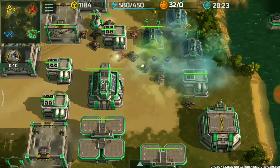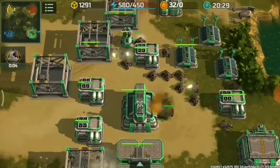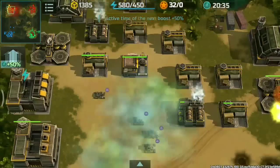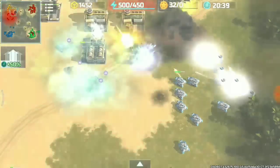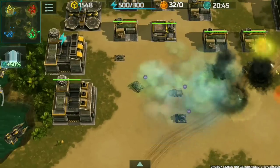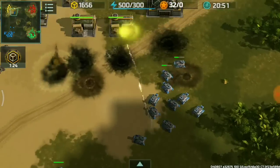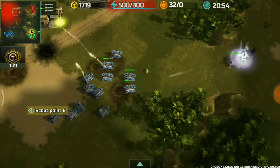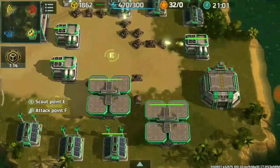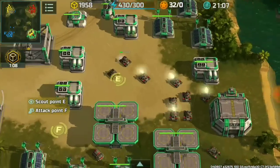Bugore helped while attacking the green player's base. He only has one Jaguar and the rest are Porcupines. I'm not doing much because I'm saving resources to reconstruct my base. One Chameleon, one Jaguar, two Porcupines won't do anything against tons of Zeus. I switched my gold boost to resources to accumulate as many as possible, since I already used the Blue Reconstruction boost earlier because Vertex destroyed my Power Plants.